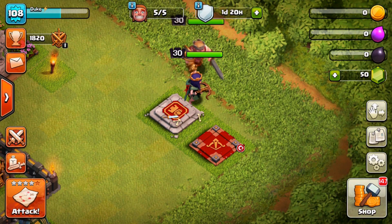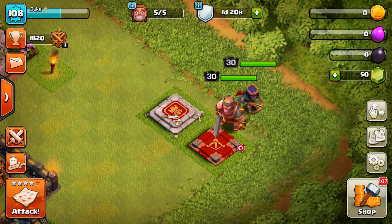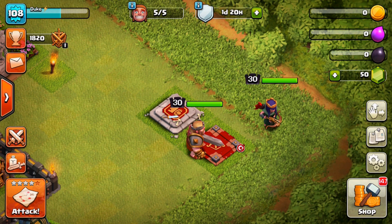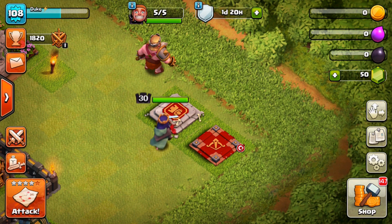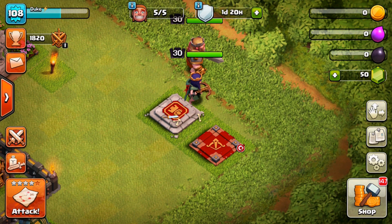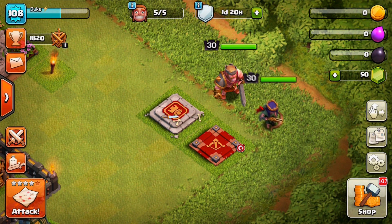Here at Town Hall 9, you will need an absorbent amount of Dark Elixir. As you can see, heroes max out at 30-30 here. This is actually where you can get your Archer Queen. You are going to have 20 levels of your Barbarian King going from level 11 through 30, and then 30 levels of the Archer Queen — she unlocks at Town Hall 9 and goes all the way up through level 30. It is an absolute grind, and we are going to show you one of the most popular ways to get that coveted Dark Elixir.